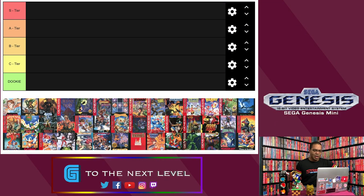We're going to do it in release date order, because I did the Genesis Mini review in alphabetical order. I'm going to rank them in levels of S tier, A tier, B tier, C tier, and D tier — also known as the Dookie tier. Hopefully many games won't show up there.